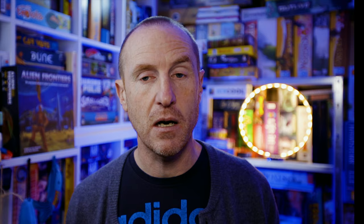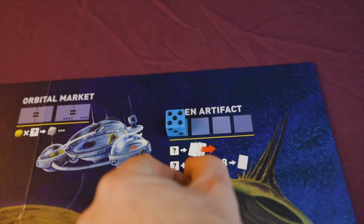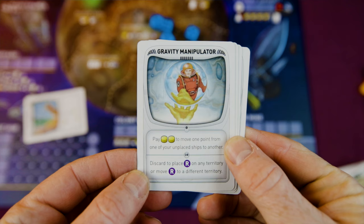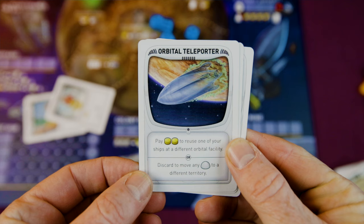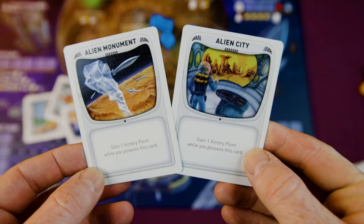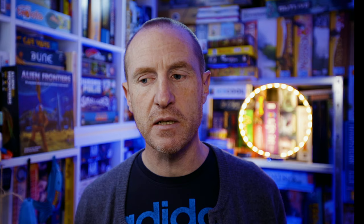The first space is the alien artifact space, where you gain the cards on display. You can put any value die here. The first die lets you remove all displayed cards and put another three out. You can also place two or more dice summing to eight or more to choose one card for your hand. Alien tech cards include things like the data crystal - pay one fuel per colony on a territory to use that territory's bonus. The gravity manipulator lets you pay two fuel to shift die values. The orbital teleporter lets you move a docked ship between orbital facilities. Alien city and alien monument cards simply give you a victory point as long as you hold them.